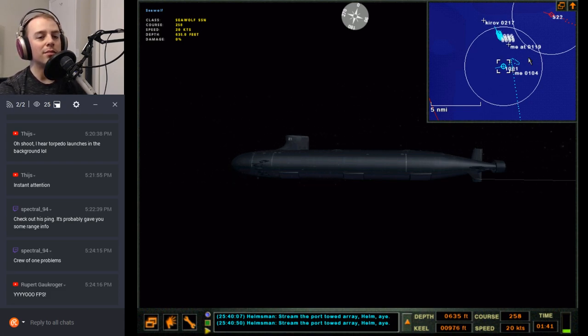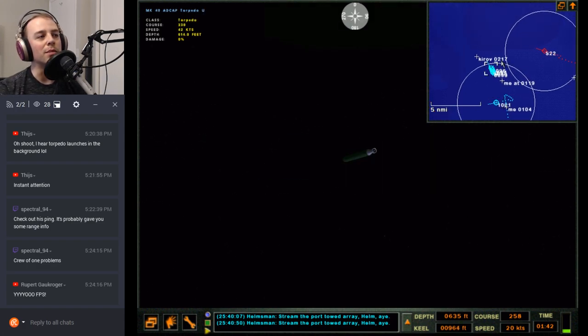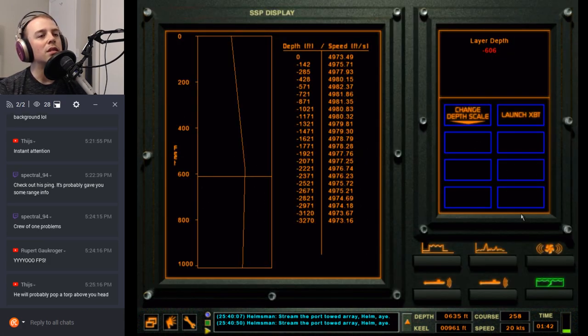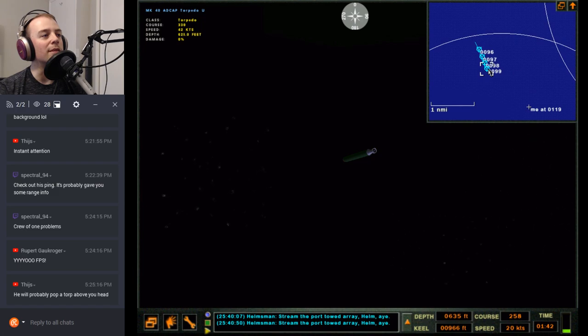Getting hungry. These torpedoes could now head due north — oh, their depth is 614 feet. Let's see the different torps — their depths are different, which makes sense because the tubes are at different depths on the hull. Tube one is 20 feet above my keel. That's crazy.